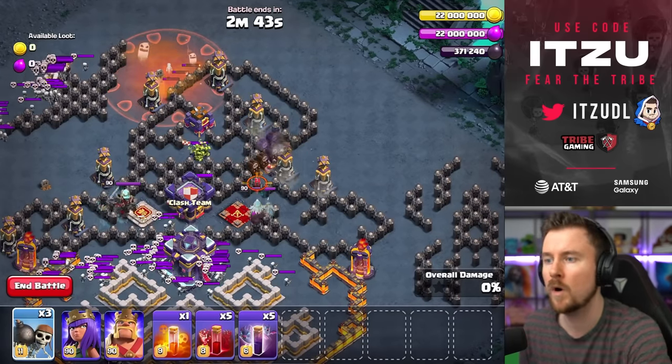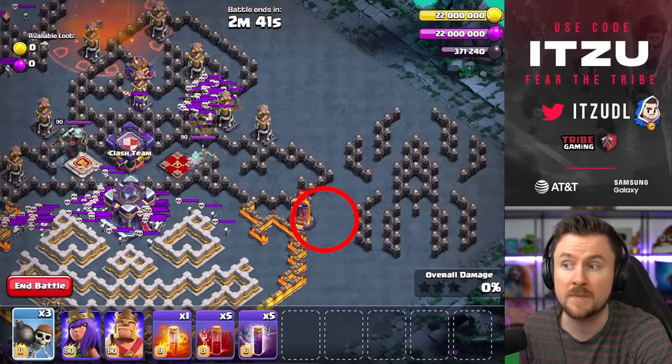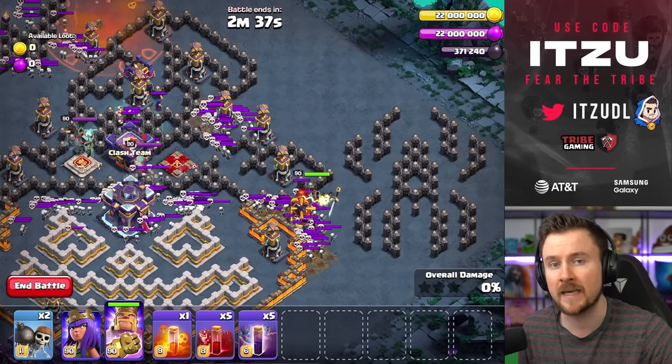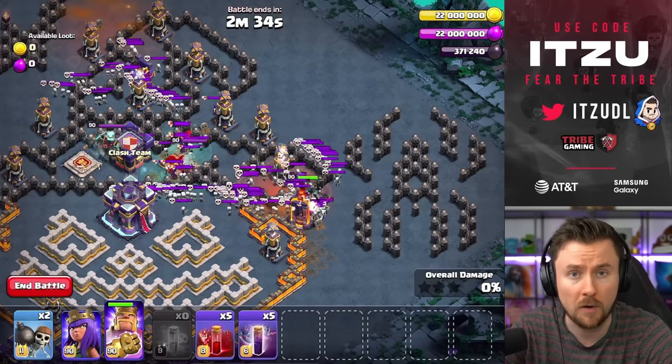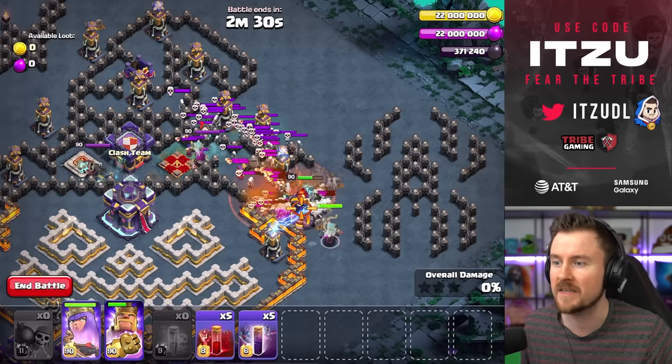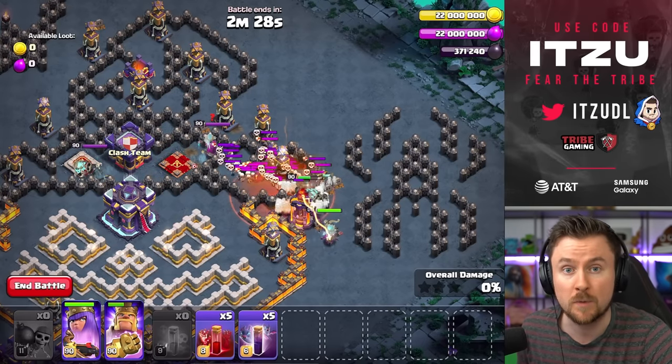Do two more wall breaks: one wall break down there to trigger the skeleton traps, and then one wall break at that inferno tower. Now place your king on top of that inferno tower and use the poison spell to take down all of those skeletons.